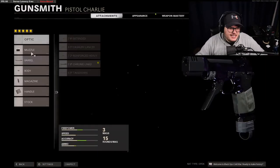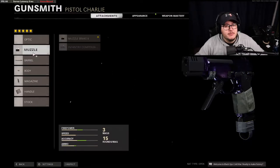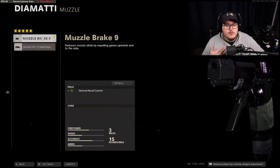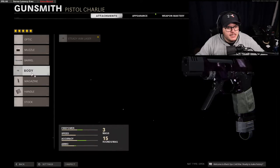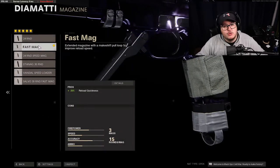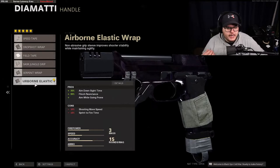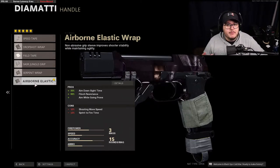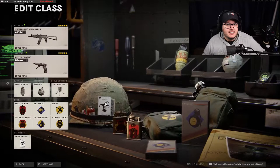Next we have the Diamati secondary. This is the setup that works. Muzzle Brake 9 — once again no real need for the compensator. You'll want the Cavalry Lancer barrel for 100% bullet velocity, absolute must. We have the Steady Aim Laser just because it's not banned even though it is GA'd for league play. For magazine I run the Fast Mag because there are no cons. Then the Airborne Elastic Wrap for quick aim-down-sight speed when switching to the pistol after dumping a full clip into someone.